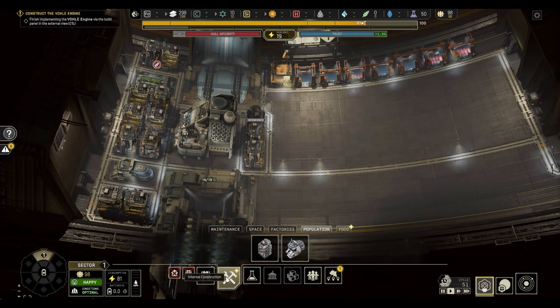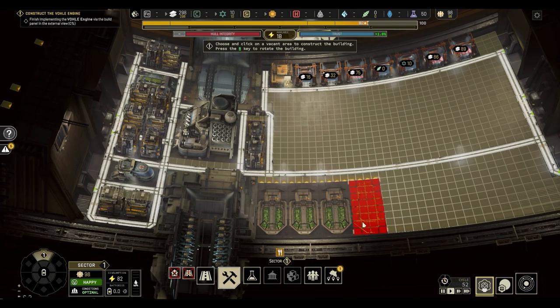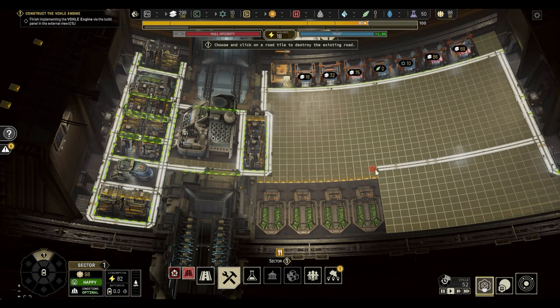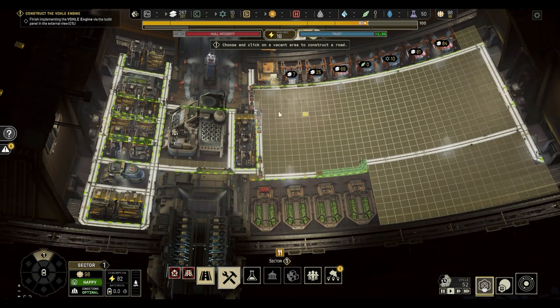It looks like we've managed to research the insect farms. I'll put them down along the front here - say about four of these in. This section of the ship will produce a lot of the food for the rest of the ship. At the moment we won't need that many, but moving forward we will need to produce all of our food, so we may as well make a start on that. Each one of these insect farms produces one food per cycle, which should be more than enough to keep our crew going. Cargo ship has arrived with some more crew and a little bit of steel.